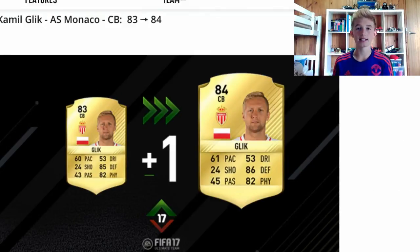Next player is Glick. He's went from an 83 to an 84. His pace has gone up 1, his defending has gone up 1, and his passing has gone up 2. His physical hasn't gone up. So not a big upgrade, but definitely one of the best centre-backs in the league, like Cavani is the best striker in the league.